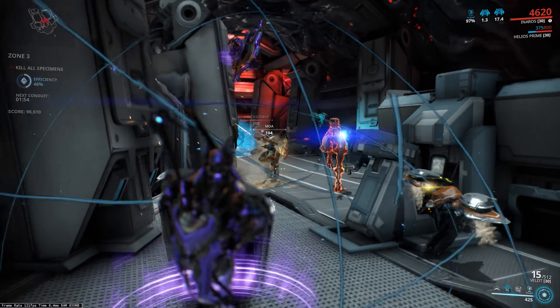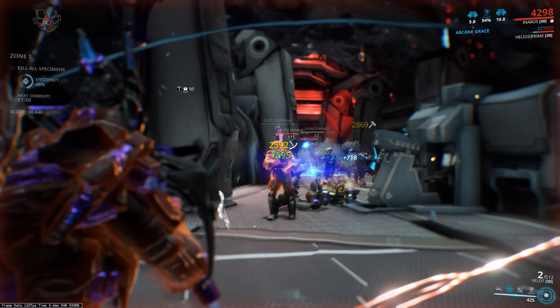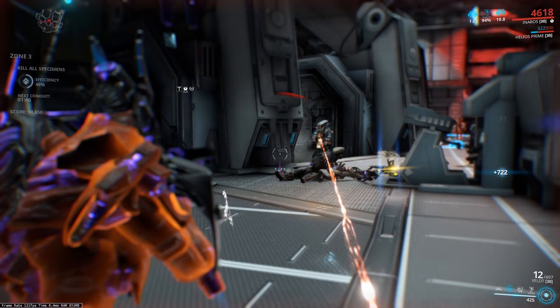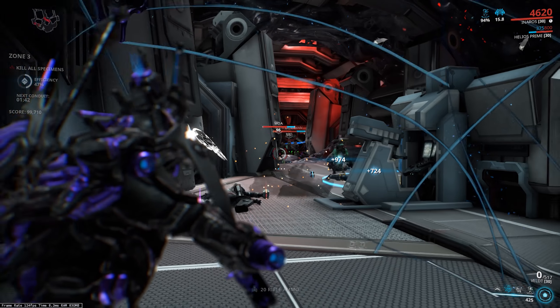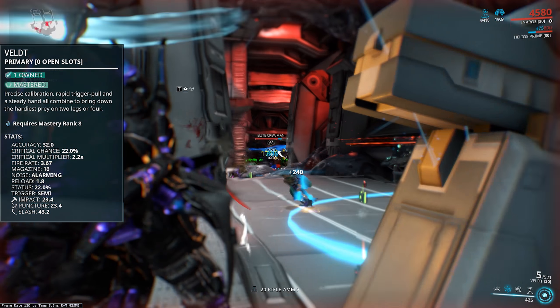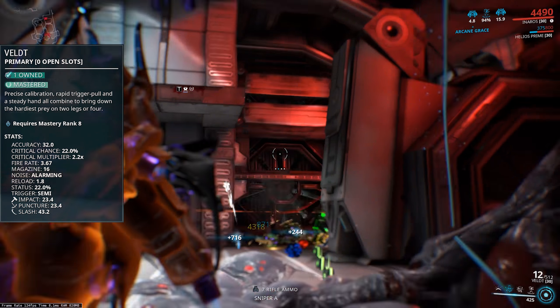You can find the blueprint for it in the Tenno Lab in the dojo. It doesn't require anything too nasty in the research, although we don't know what the crafting requirements are just yet, so we're not sure whether it needs any other weapons in the crafting of it. But once you do have it crafted, you get a rather amazing looking semi-automatic rifle sporting a huge 90 damage a shot. Most of that damage comes as slash, which is really nice.